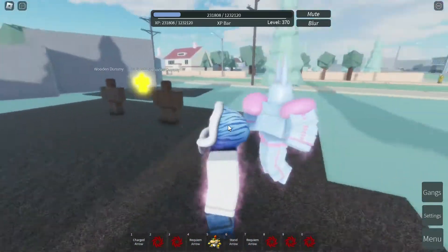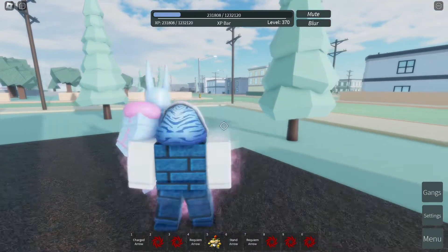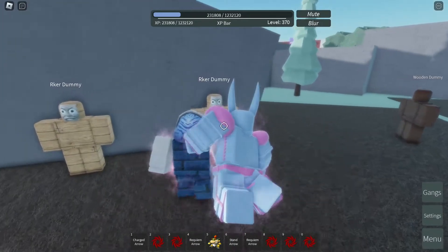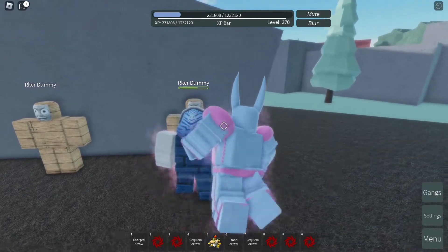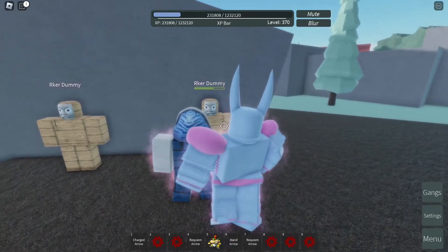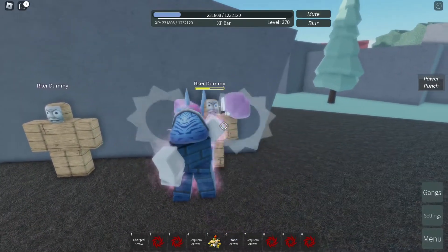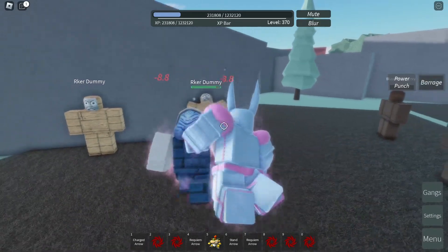Now let's go ahead and show you the damage and animations of this stand. Starting with the left mouse button: it deals 16 damage with a critical hit of 22. The right mouse button, which is the power punch, deals 24 damage. Next is the barrage — hold E — it deals 8 damage per punch and should last 5 seconds.